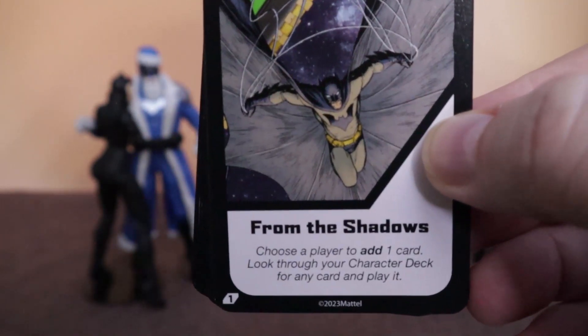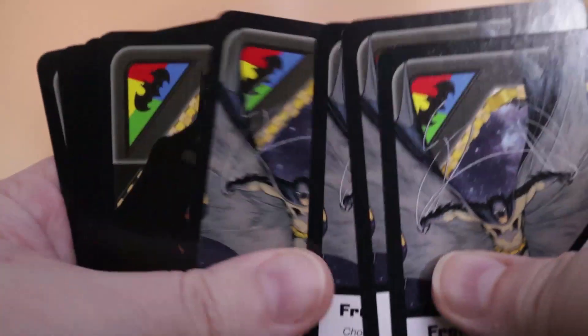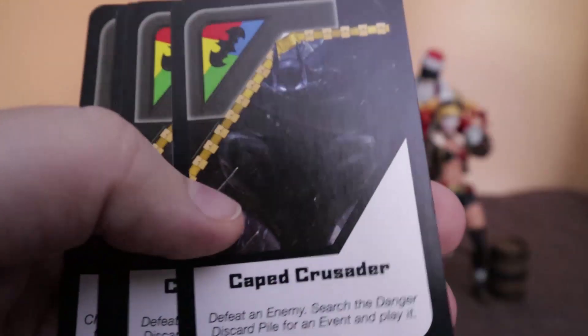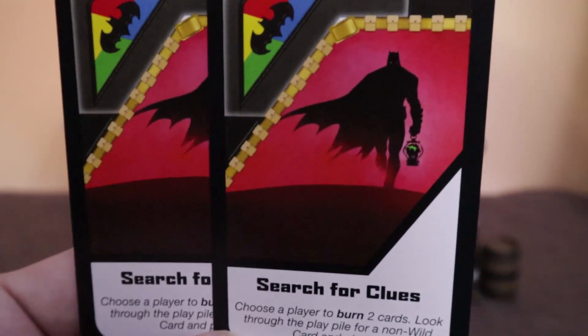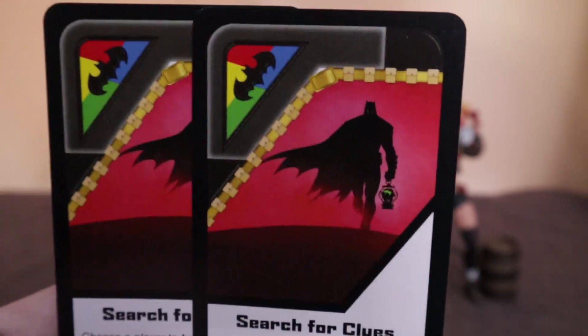Now let's look at the wild cards of the deck. They play like wilds but have added effects. This one: 'From the Shadows' — choose a player to add one card, look through their character deck for any card and play it. 'Always Prepared' — all other players burn a wild card from their hand and then add two cards. That could be kind of good. 'Defeat an Enemy' — search the danger discard pile for an event and play it; you can choose whatever event card you want. 'Search for Clues' — choose a player to burn two cards, look through the play pile for a non-wild card and play it.